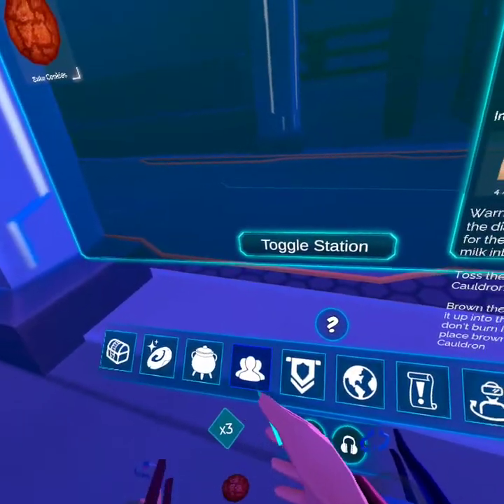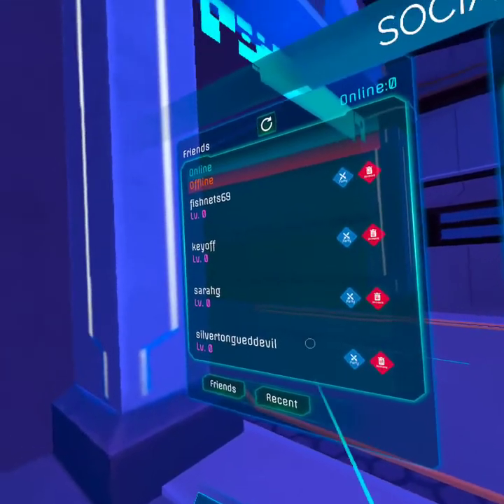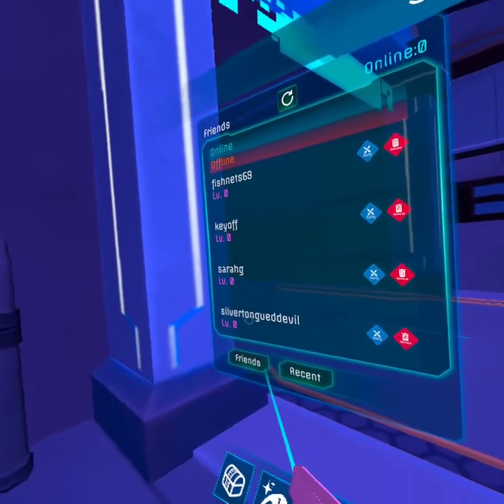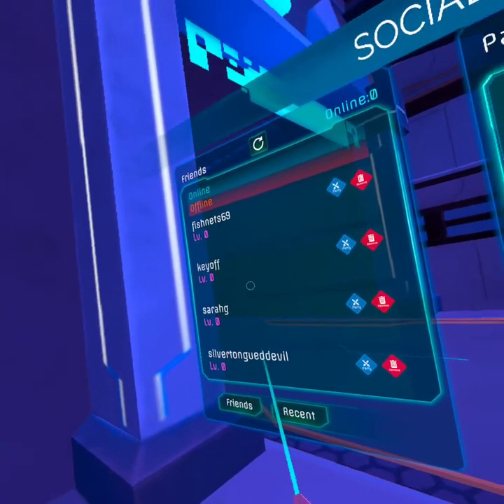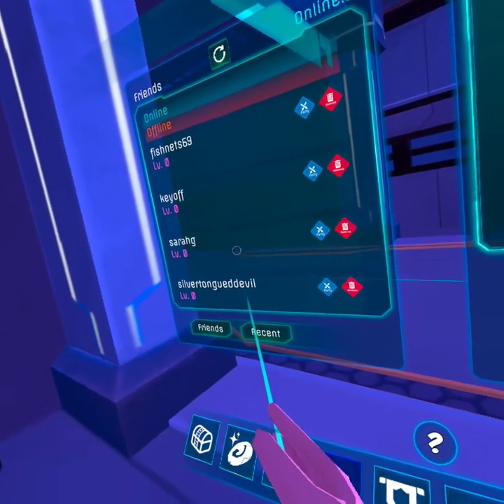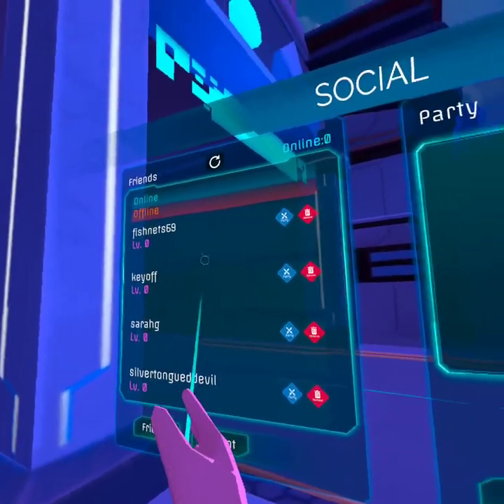Get back. And here we have friends. I have no friends because I am on my new... I have friends. Why do I have friends? Because I am still the same user, just a different character. So these are all the guys. They're all offline. I am alone.